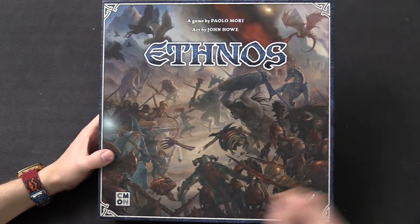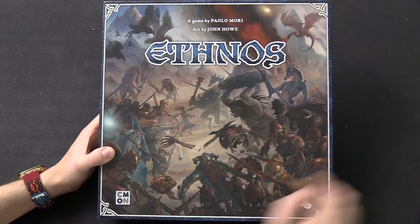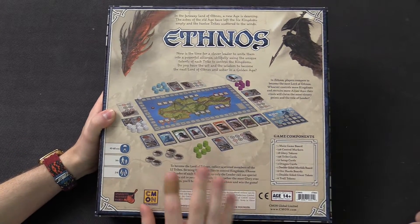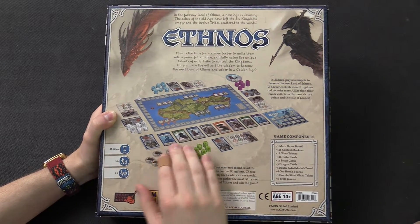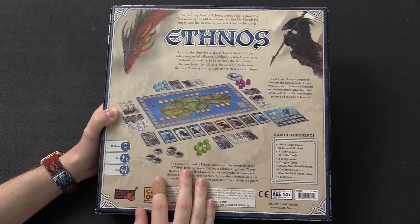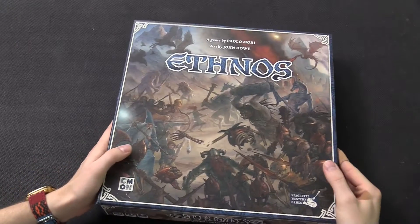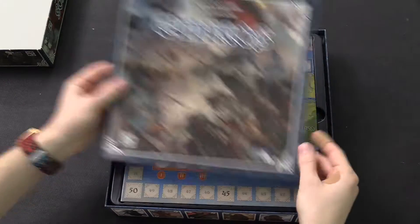Ethnos from CMON. Look at the artwork. There's a skeleton hand just flying in the air! So let's take a look at the back. It's not a complex game. It's actually nice and straightforward — lighter. We'll go over it, but there are different tribes in play every game and the map is really cool. It's a fantasy setting with Nordic themes. Very metal.